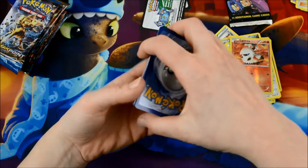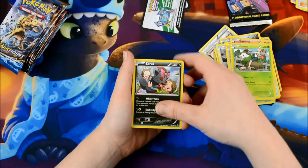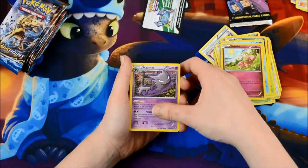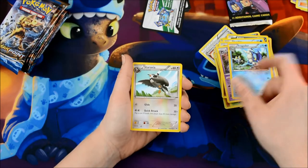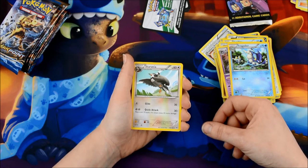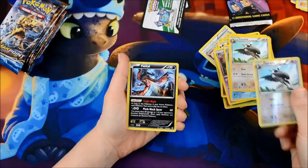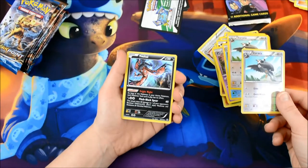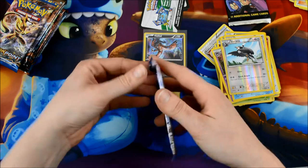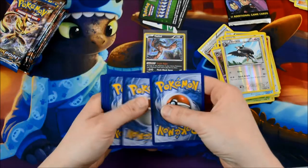Okay, here we go. Noibat, Skiddo, Zubat — so cute. Vanillite. Flabébé. Haunter. Frogadier. Staravia — question mark, whatever. Oh, what do you know, another one. Yveltal — that's one hit! That's the first real hit out of all these so far. Which set was that? I think it's Breakpoint.